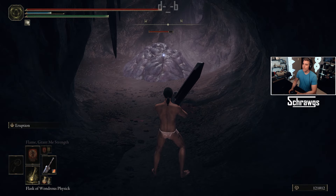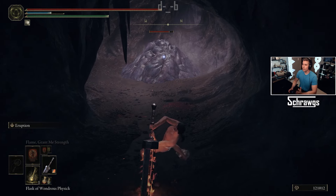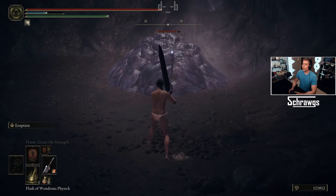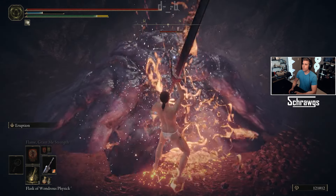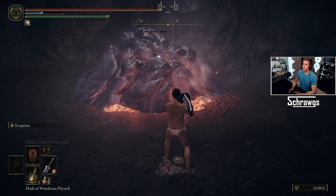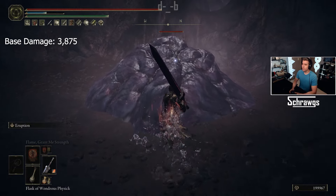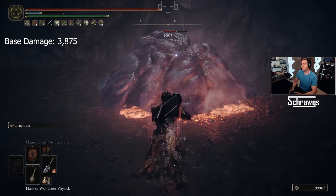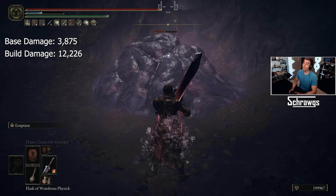Finally, looking at the Eruption ash of war — I have this applied to the Greatsword, though you could use other weapons as well. I'm also using the fire affinity. For this skill you slam it down and raise up with lava, similar to the others. With nothing equipped the base damage is 3,875, and with the build that comes out to 12,226.